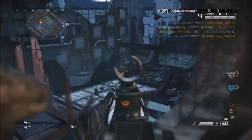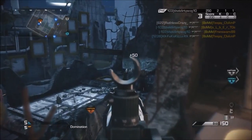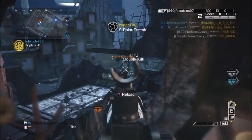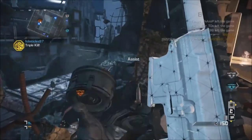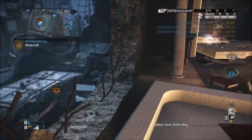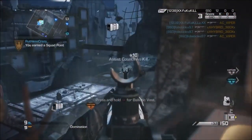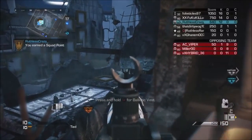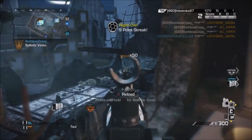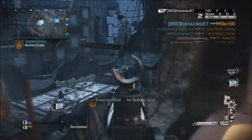Coming in at the number four spot is the Free Fall domination spawn trap. This was absolutely insane. I actually learned how to do this from So Superior — I was watching one of his videos or his live stream and he was dropping like 400 kills every game doing this method, so I decided to try it. I usually play Crank, which is the game I got number one in the world for. I tried this for the first time in hardcore, or core — I think it was hardcore — and I was just dropping 300, 400 plus. This was one of the best spawn traps anyone can actually do. They're just literally spawning in the same spot.